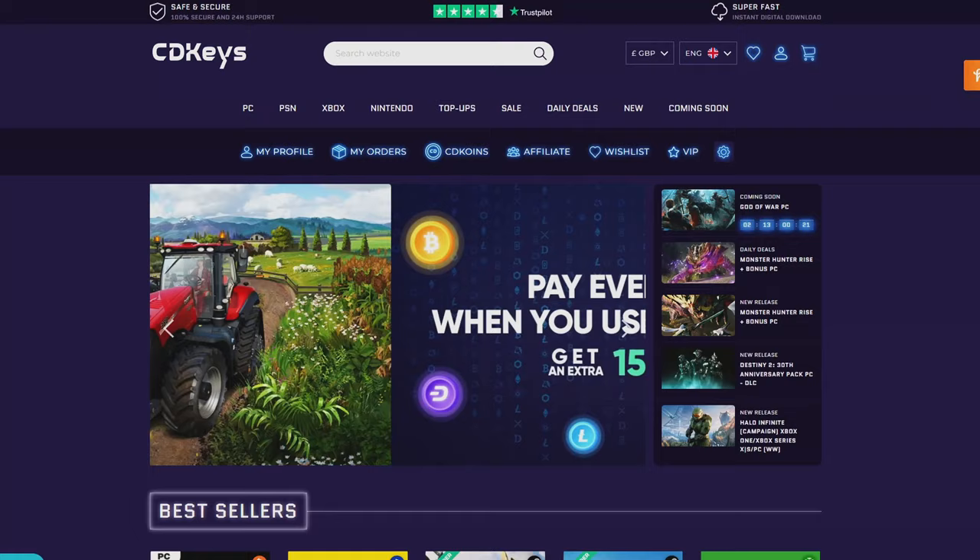If you guys are looking around for your newest game, make sure to check out cdkeys.com because they have the cheapest CD keys available on the internet for pretty much every game, even new releases. I will drop a link down below if you guys want to check them out.